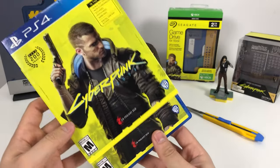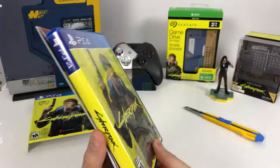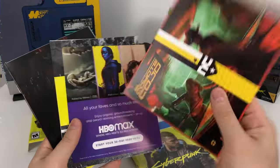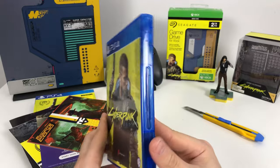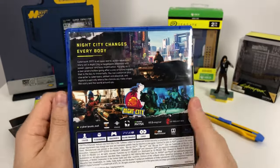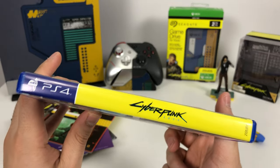So let's get this Cyberpunk 2077 sleeve off. Here's the Cyberpunk 2077 game case and the goodies. Let's check out the game case first. Here we have the same 'Night City changes' cover shown on the sleeve, and here's the Cyberpunk 2077 spine.